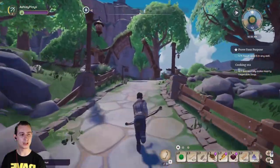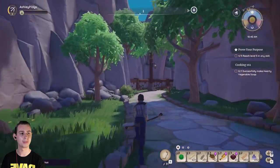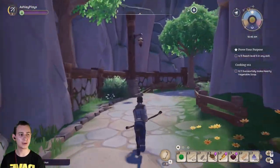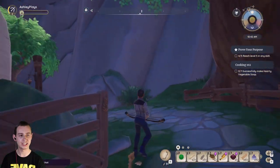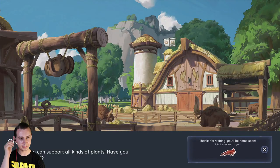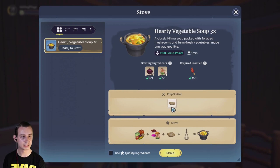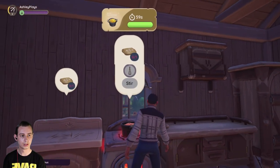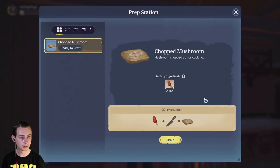There's more stuff to do. I'm going to gather some more and cut down some trees to get our foraging level up to level 5 so we can complete Prove Your Purpose, which is Eshi's other quest. But first, let's make this hearty soup. Cook - hearty soup prep station - make.